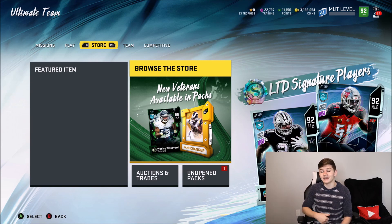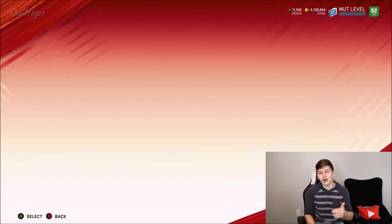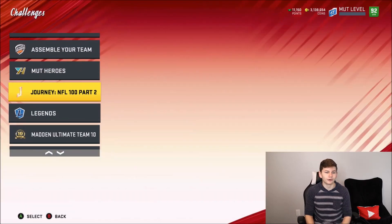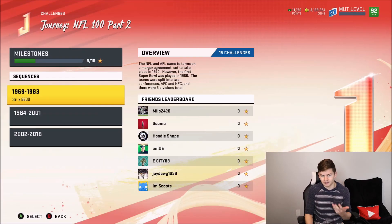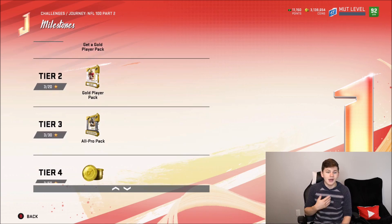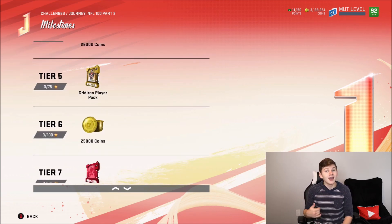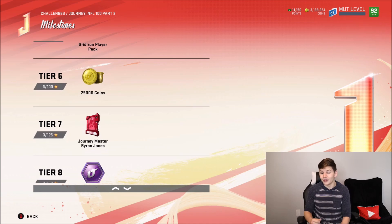In my opinion, the very first thing you guys should try and get done — there's actually about two things. But first up, my personal recommendation: if you guys are playing right now, 100% what you need to do first is the Journey, because with the Journey you actually get some decent rewards. You're going to get a gold player pack, an all-pro pack, 25,000 coins, a gridiron pack, another 25k, then you get the Journey Master Byron Jones, which is actually a pretty solid card.